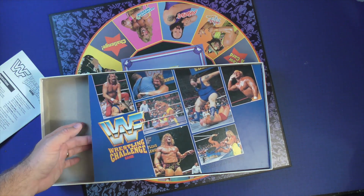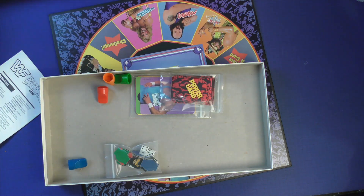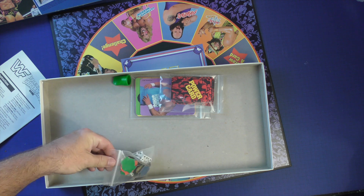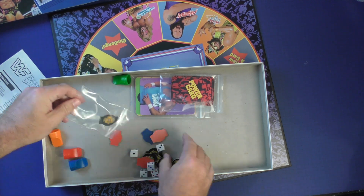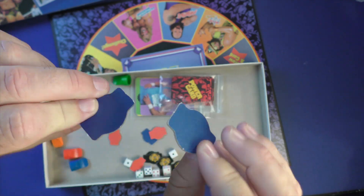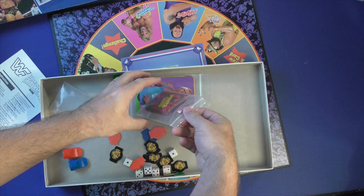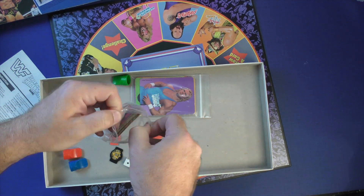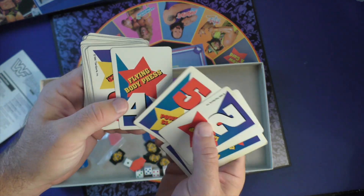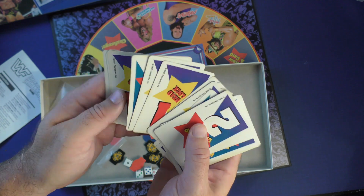Inside you're going to get these pawns that don't have anything on them — kind of weird. You get some dice of different colors and some belts: a WWF winged belt in different colors on the back. These power cards are going to be a little generic and pretty cheaply made. It just says things like 'wrestling power slam' or 'flying body press' — no artwork whatsoever.